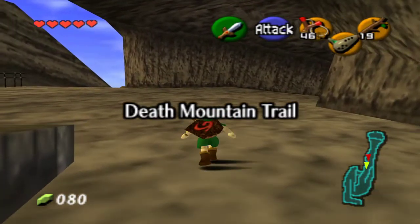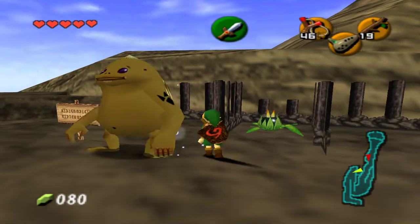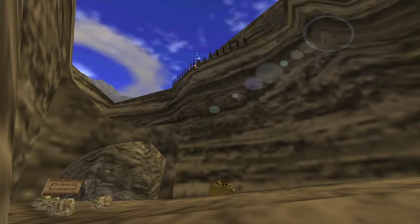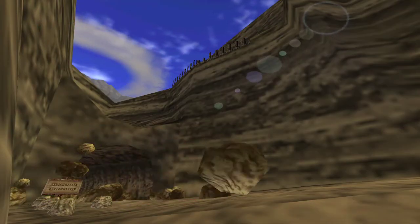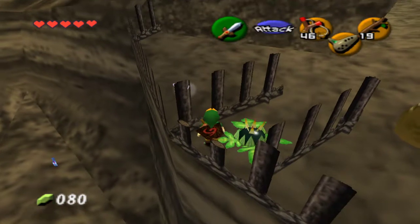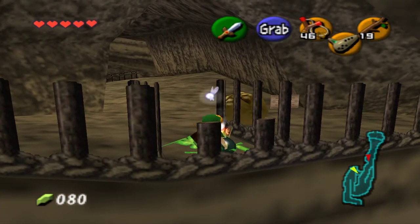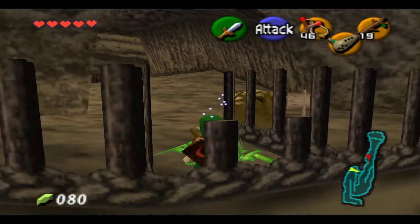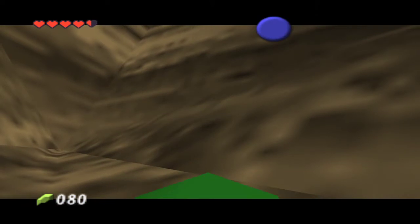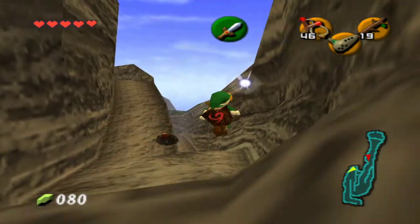I think it's down here. This guy — throw it down there. I got it! There's also a heart piece down here. Someone told me you can go up there. There you go — now you can get on top. All right, I think this is Dodongo's Cavern right here.